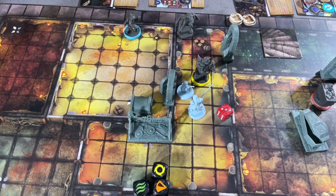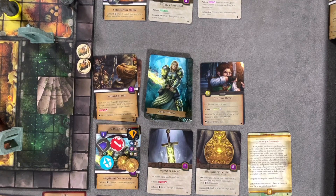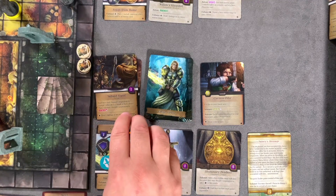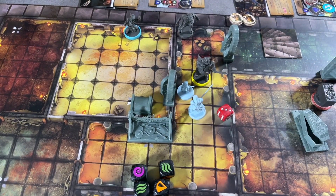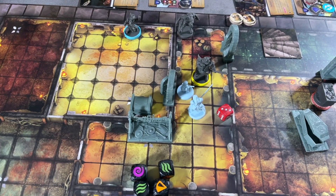First action: Gavin uses Inspiring Leadership — choose a hero within range to get an inspiration — and combines it with his Luminary Pendant which gives each hero within range an inspiration. So he and Willow both gain inspiration. For the earth element, Willow gains another one — they both now have three inspiration tokens. Rolling those: we get dark and wind which don't really help. He really needs to be beside the feature to start getting those clues, so he'll play the Illumination action card.